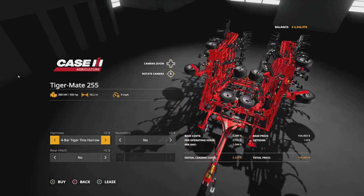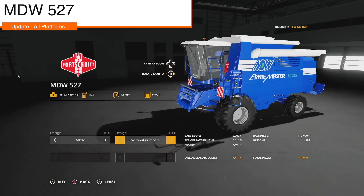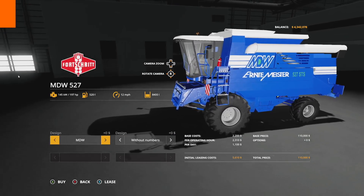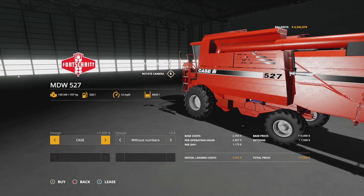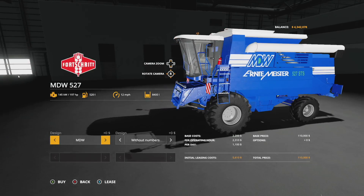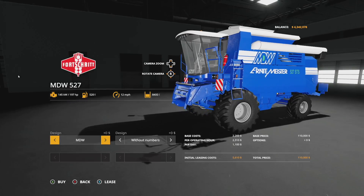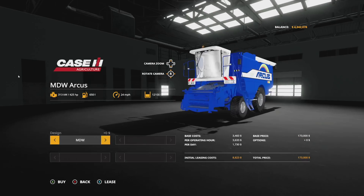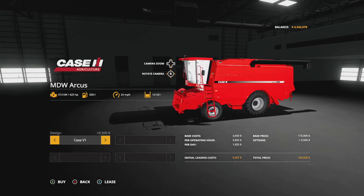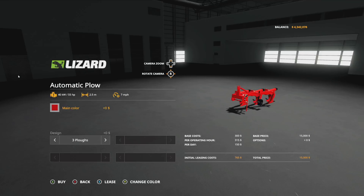We have an update to the MDW 527, changelog 1.0.1: model improvements, tires changed, decals added, new engine color configuration for MDW Case, effect improvements, new header trailer, fixed fill volume, and numbers have been added. Note: this is a different combine than the one I previously thought was already out — that was my mistake.